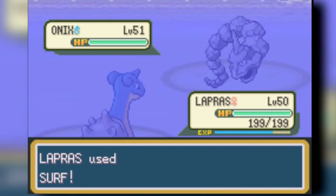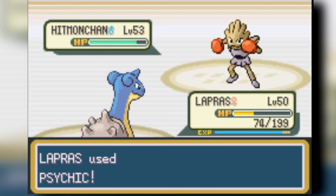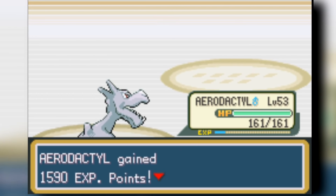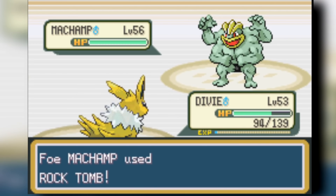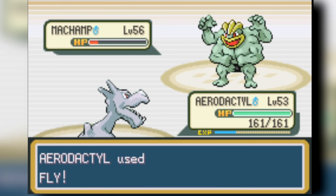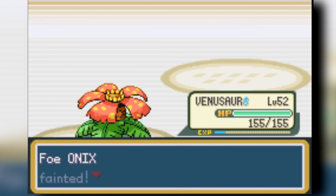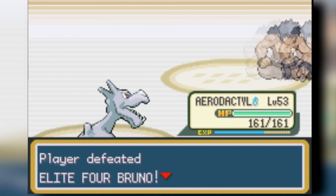I haven't used my Venusaur in a while, and I still don't use it here. I don't know why I stayed in with Lapras against Bruno's Fighting types — I let my Lapras die for no reason when I have a Flying type in the back. I'm just switching around pointlessly. Machamp gets knocked out by a crit Fly. Venusaur finally gets to do something — takes down the Onix. Then Fly knocks down Bruno. Surprisingly, we lost more Pokemon to Bruno than to Lorelei.